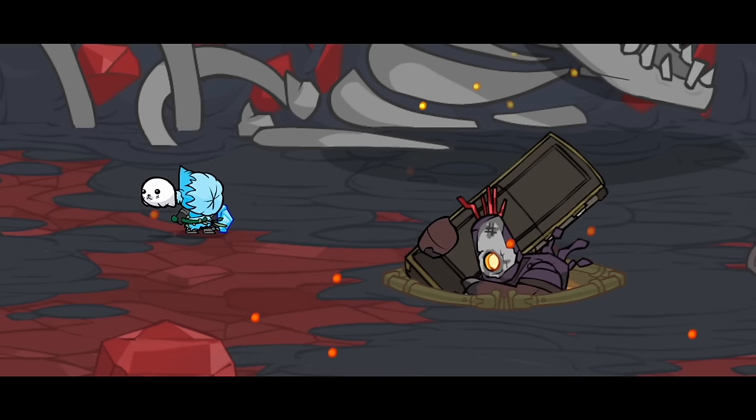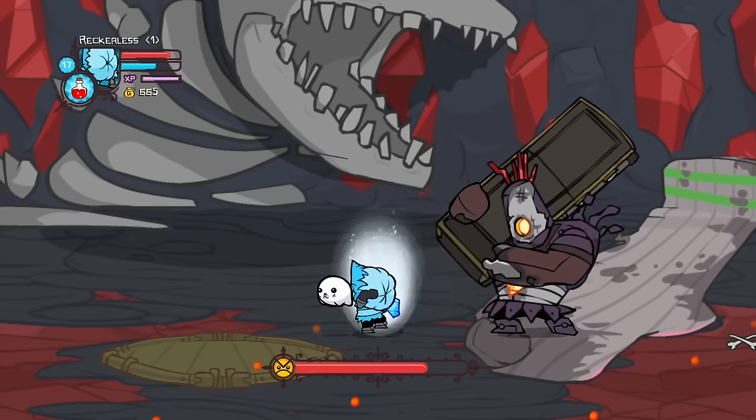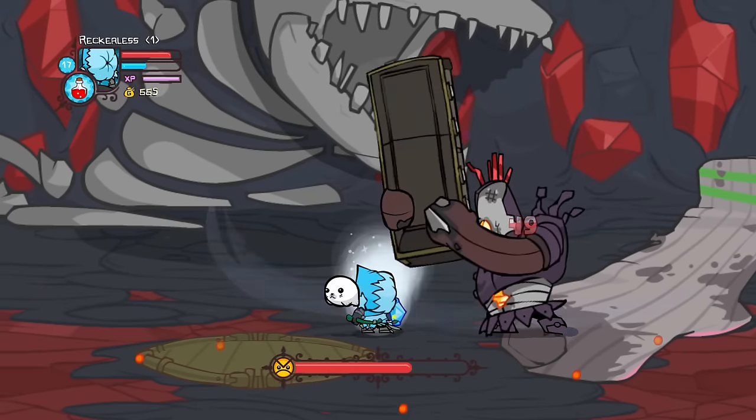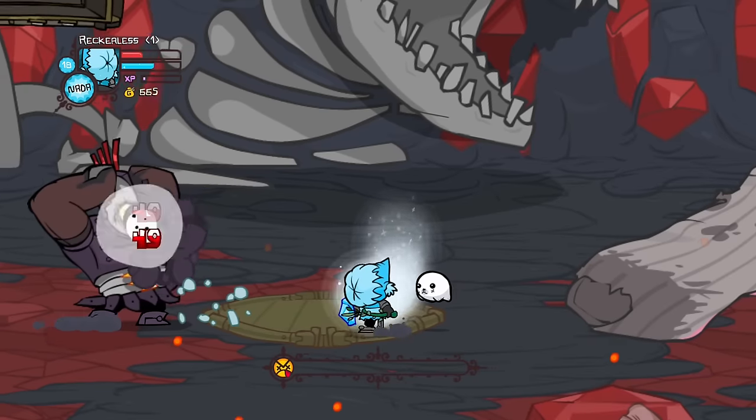Next was the undead cyclops, and just like the original fight, it was pretty easy. His casket swings can be blocked, meaning all I had to do was throw snowballs and block his attacks. And of course, PP ground strats. So after many PP ground strats, the cyclops was defeated and we can move on to the third boss.